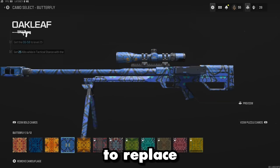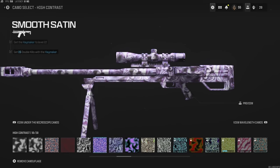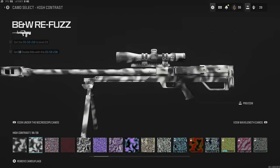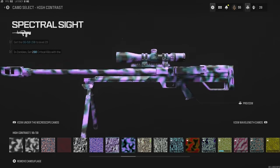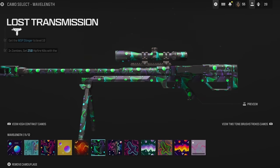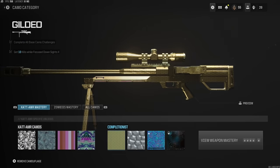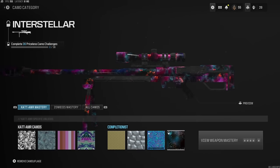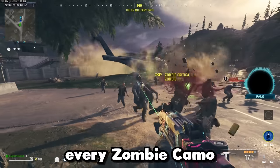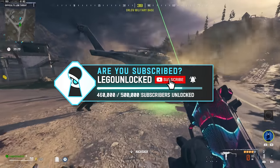I'm not saying these camos are going to replace the mastery camos, but you need some camos to rock while you're grinding for mastery. Find some you like — inkblot, Blue Stain, Fuzzy. The new camos they added in this game are crazy. Find one you like, probably one of the Wavelength camos, grind it, and get it on your weapon so you can use it on all weapons while you're grinding for those sweet mastery camos — Gilded, Forge, Priceless, and Interstellar. If you want to see more videos like this where we grind out everything in Modern Warfare 3, make sure to hit that sub button. See you in the next one — have a great day, peace.